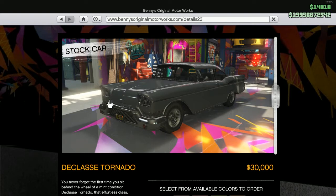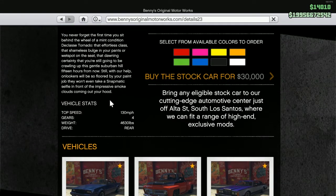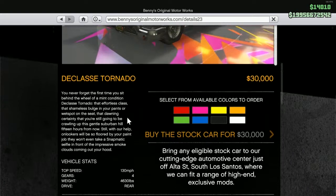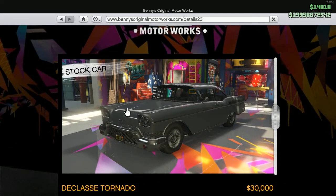I want to say that we all love the T20, we all love the Osiris, but every now and again we just want to drive a normal car. 130 miles per hour is top speed and it is rear axle, which is pretty decent.